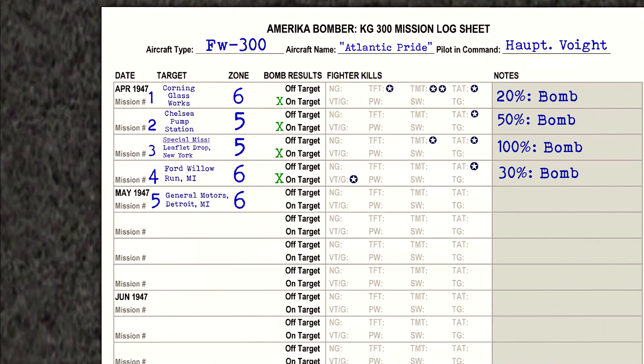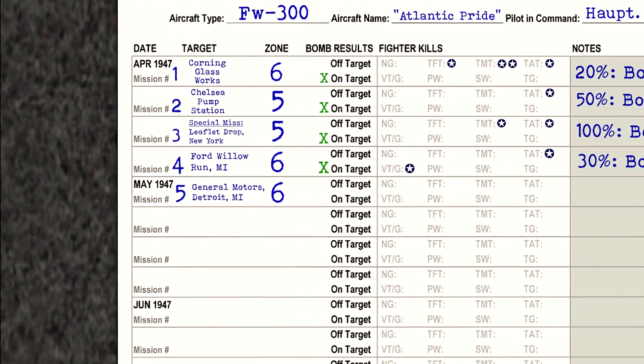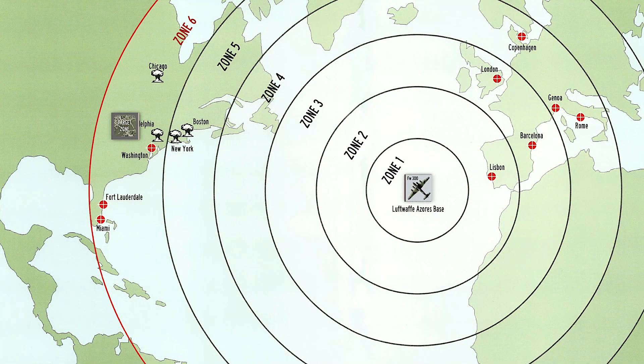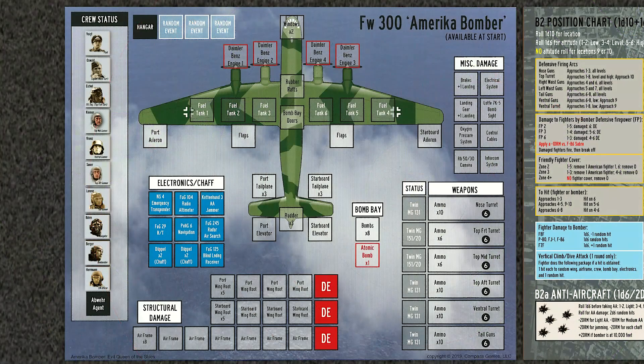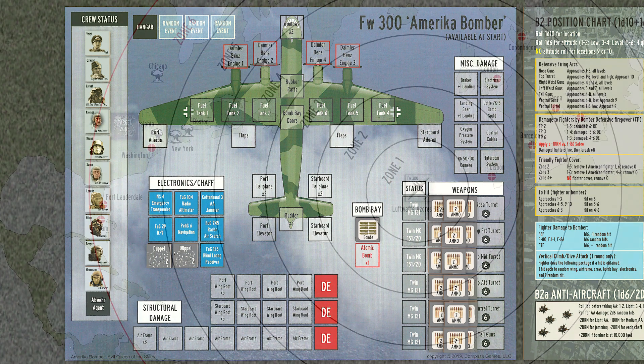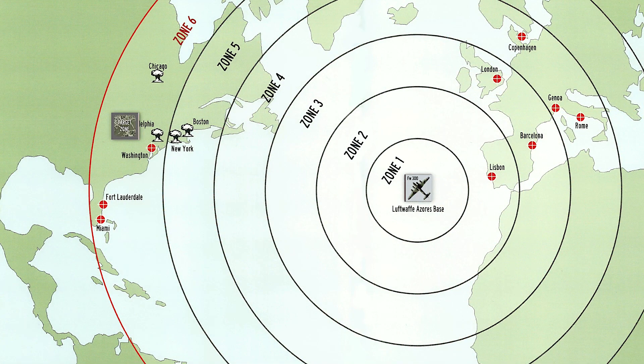It is now the beginning of a new month, May 1947. Our target for today is General Motors in Detroit, Michigan, located in Zone 6 — another long flight. Atlantic Pride is loaded with bombs, ammunition, and chaff, and we take off for another long flight to Michigan and our fifth mission.